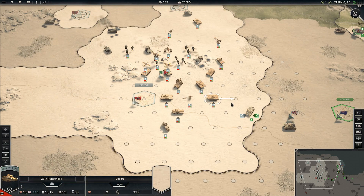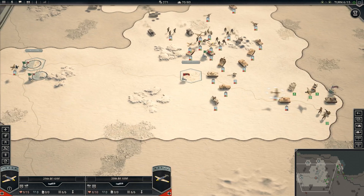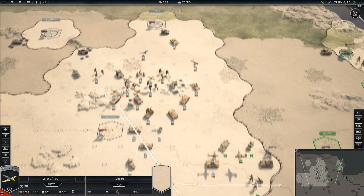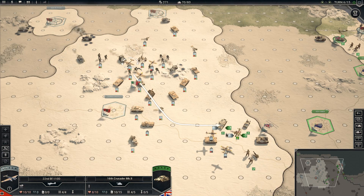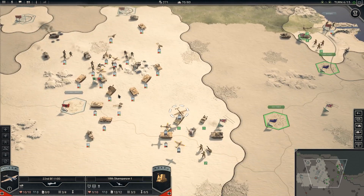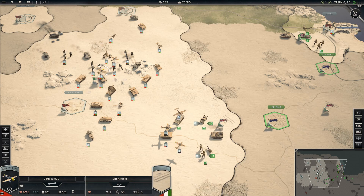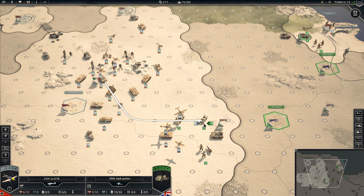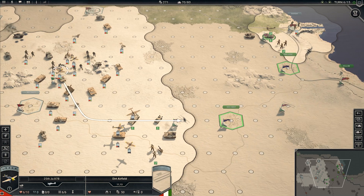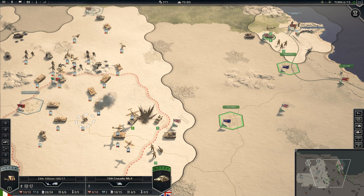There's an enemy air unit — a Boston. I want to fly these 109s forward and engage. Apparently this guy's too far away, so we'll just rebase him. We'll finish that enemy unit off. Every turn that we knock out enemy air units is a good turn. Fog of War revealed something I didn't want to fight, so we were able to undo and back off. I'm 100% okay with that.